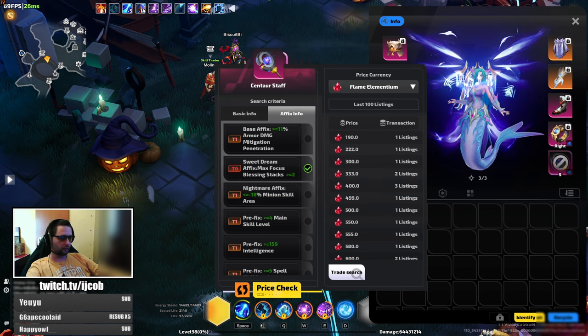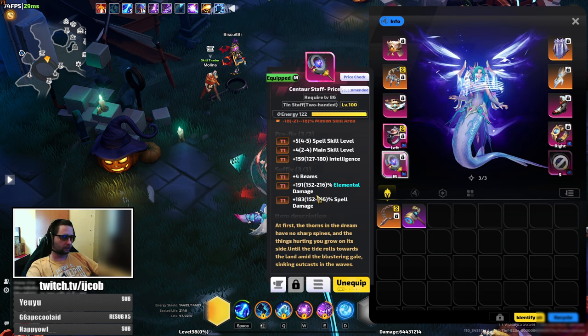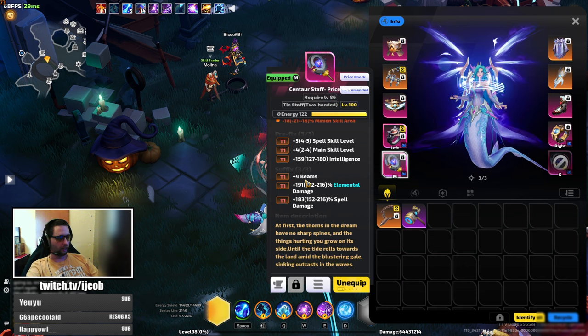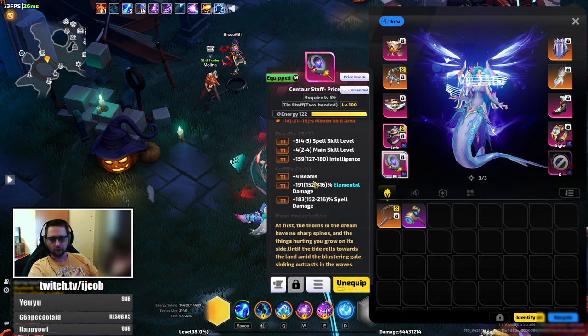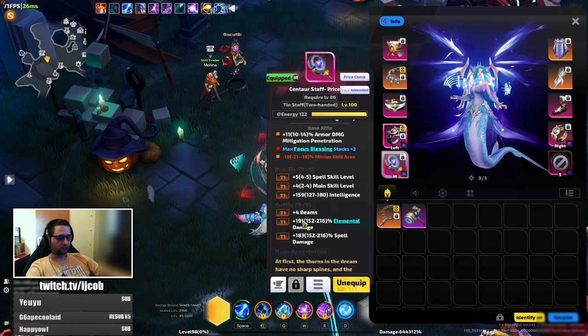Those bases are going for around 500 FE. In the suffixes you want elemental damage and spell damage. I've chosen plus four beams. Critical damage is okay, cast speed as well. My idea behind the beams is that once I get to the 500 billion hit cap, I will need more hits to get more damage — so this should give me four more hits per cast. We are almost capped on critical damage with my current setup.